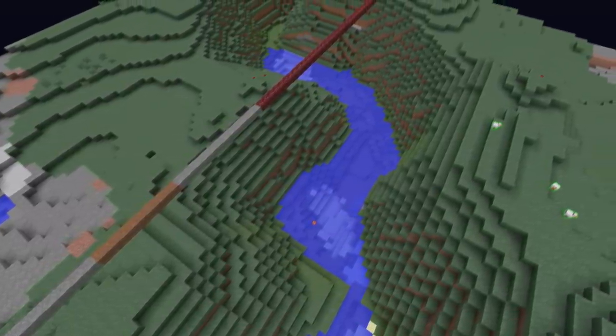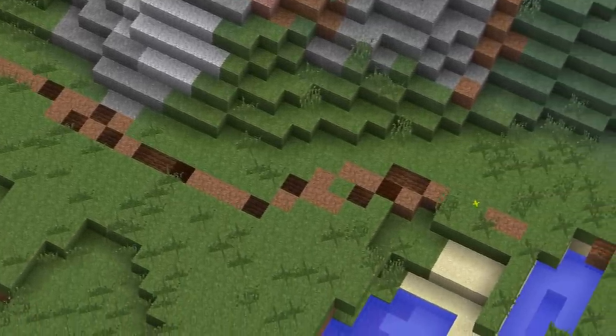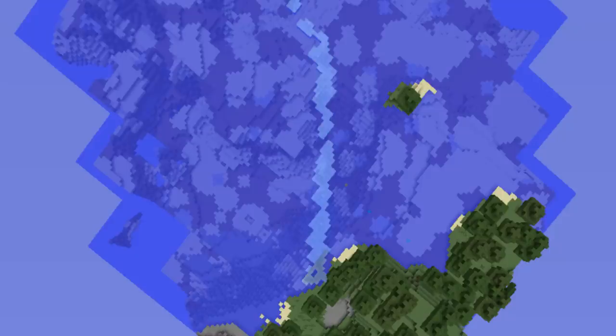Also, never use unnatural blocks to mark your path. What I mean by an unnatural block is, say, using cobblestone or netherrack and making a path in the overworld on top of grass. And please, for the love of god, do not use frost walker boots over an ocean walking directly to your base.